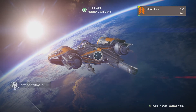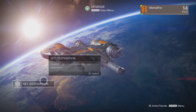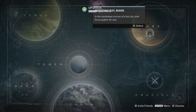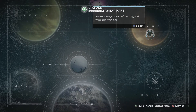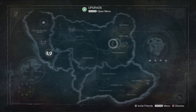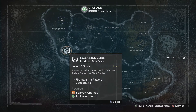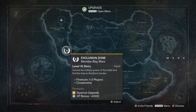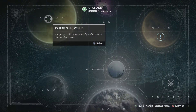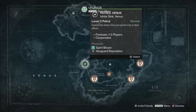Hello again everybody, welcome back to Destiny playthrough on the PS4. We are now level 14 and in the last episode we saw that Mars is now available. In the sand swept carcass of a lost city, dark forces gather for war. This first story here is a level 15 story, and I kind of like to be the recommended level when I go to a story. Since I'm level 14 and that's level 15, we're not going to go there yet. Instead what we're going to do is go back to Venus and do some more of these patrol missions.